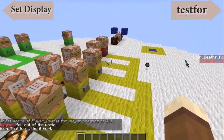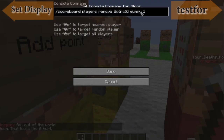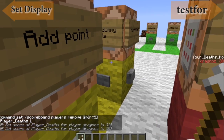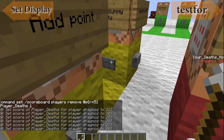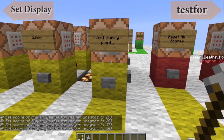So it can either control it by adding or removing. I can remove as well and say player_deaths one. Every time I hit this now, there we go — you'll see on the right hand side it now removes a death. So that is really how you will add and remove the points.